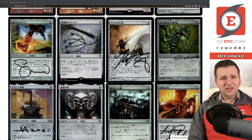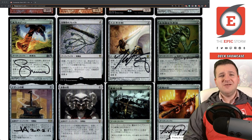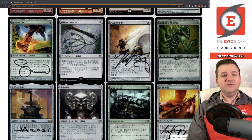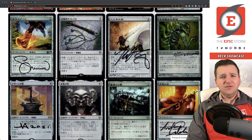Hammer of Nazahn — Svetlin Velinov's card just looks really sweet. Conqueror's Flail — I'm not even sure this card is good. It gives your creature plus one/plus one for each color among permanents you control, so in mono-red it's basically plus one/plus one, and opponents can't cast spells on your turn if it's equipped. A bunch of people in the comments last year kept telling me to play it — it looks like trash to me, but it was cheap so I grabbed one.